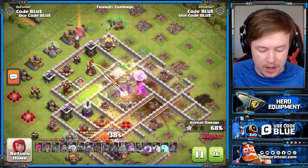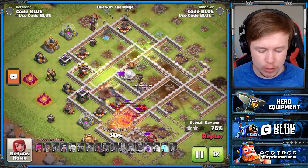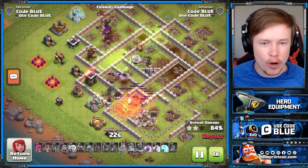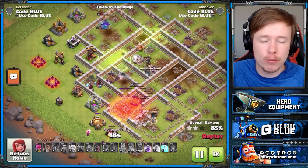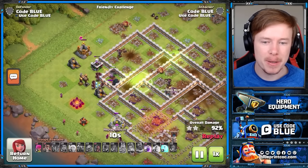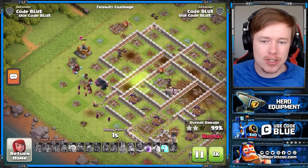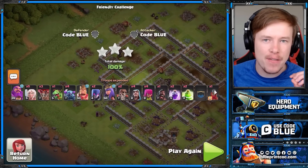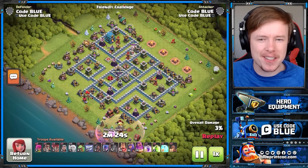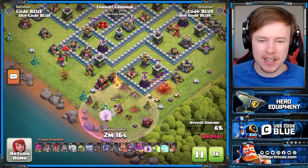Why aren't I bringing Bowlers? I definitely could have, but Bowlers are the sort of troop that need the Warden ability — if they get in trouble you pop the Warden and they stay alive. Without the Eternal Tome or Life Gem, Bowlers are infinitely more vulnerable. So I decided to bring four PEKKAs. PEKKAs refuse to die — they don't need the Eternal Tome, they have enough hit points. High HP smash armies will be a common theme throughout the video because they don't need the Eternal Tome as much.